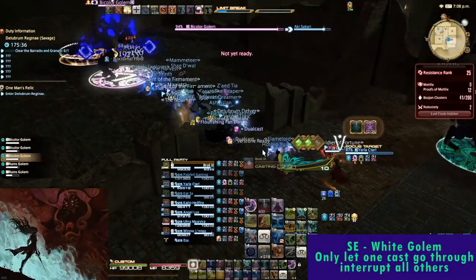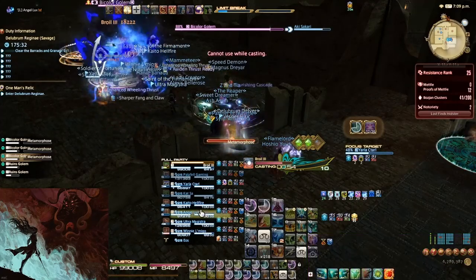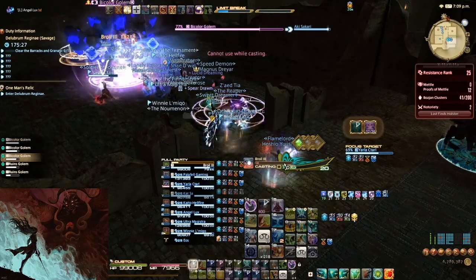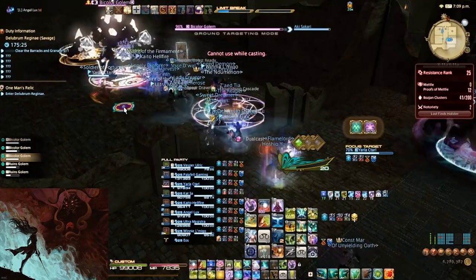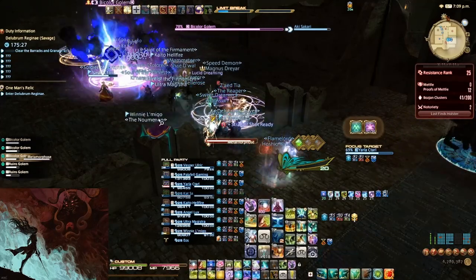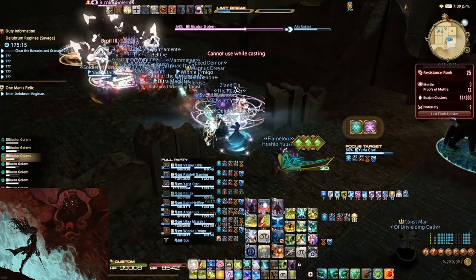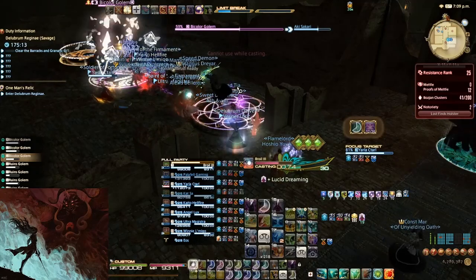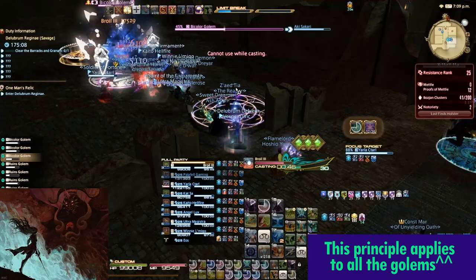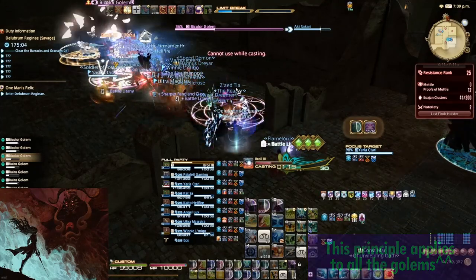Everyone in this room will then form a death ball and head to the south-east room. Here in the south-east room, we will have the white golem. This golem will also cast a tank buster that can be immunited and should be Isuna'd and healed up by their assigned healer. The main tank here will need to make sure not to interrupt the first Metamorphosis cast, because we want this golem to change from blue to white. Once it changes to white, all future casts of Metamorphosis must be interrupted. This is the most important part of the tank's job, because if it changes colour again, we will not have a white golem to kill on the white platform, ultimately resulting in a raid wipe.